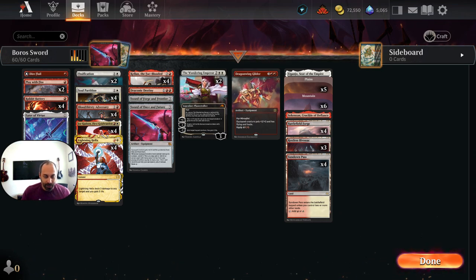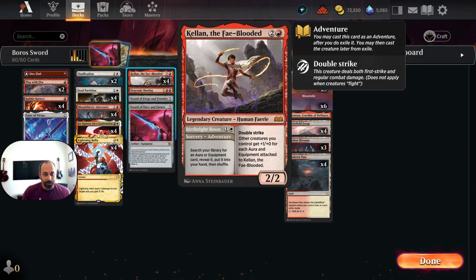We'll talk about it from scratch as though we had never done so. This deck is built around Kellen the Fey-Blooded. We want to use the Birthright Boon adventure sorcery to search our library for an aura or equipment card, reveal it, put it into our hand, and then shuffle. We play Kellen the Fey-Blooded because Kellen's a double strike 2/4 where other creatures we control get +1/+0 for each aura and equipment attached to Kellen — so it's sort of its own little combo.